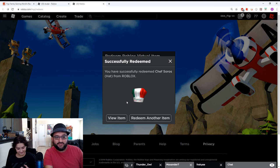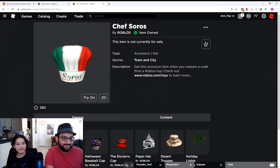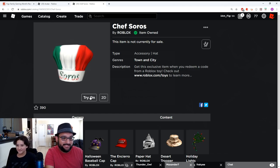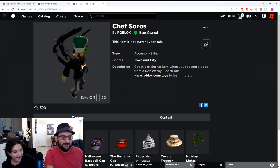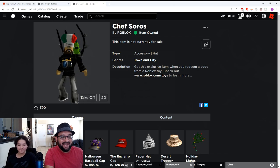Okay, it's the Chef Soros Hat — not bad, let's try it on and see what it looks like. Oh my gosh, you're gonna be a chef dude! I'm a chef — an Italian chef! I'm gonna make some spaghetti. But you can really only make some egg sandwiches. Alright, there we go guys — I'm a paparazzi with a chef hat. Not too bad, kind of like it — looks pretty cool.